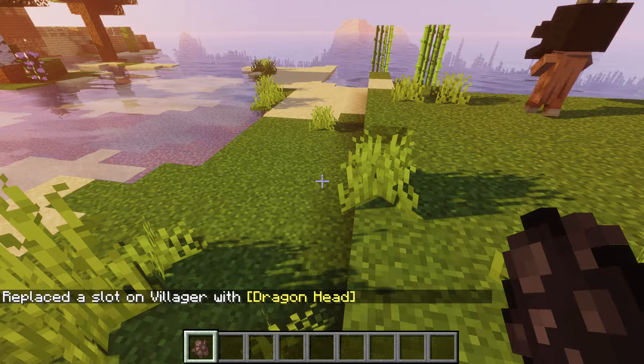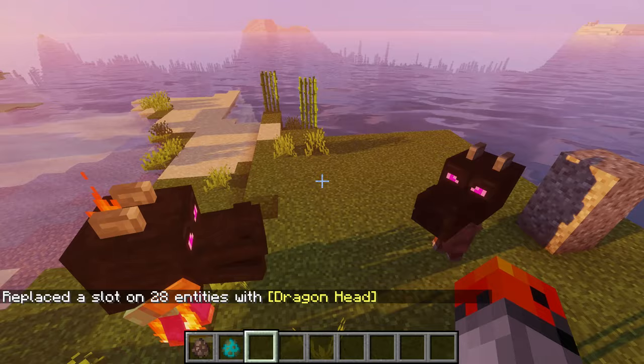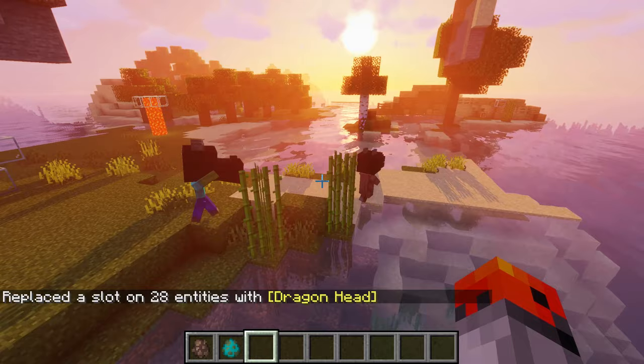If you put the Ender Dragon head on mobs, the mouth of the head will open and close as the mob walks. Here we have a villager with the head and we're going to spawn in a zombie and see what happens.